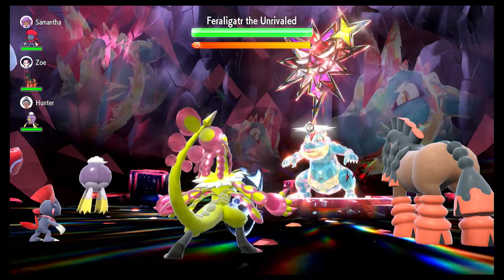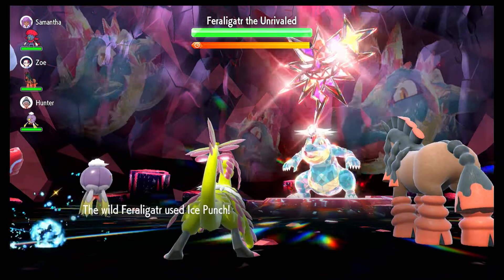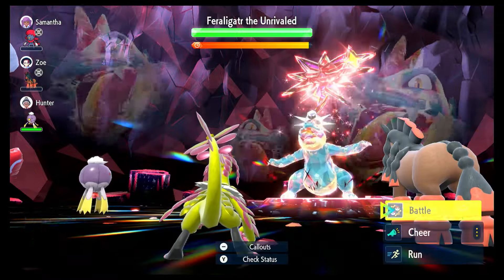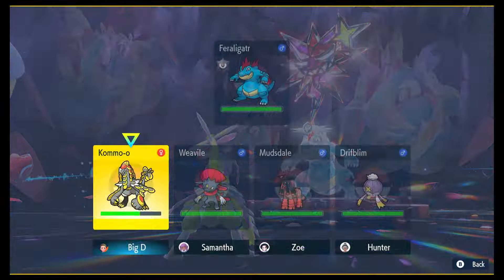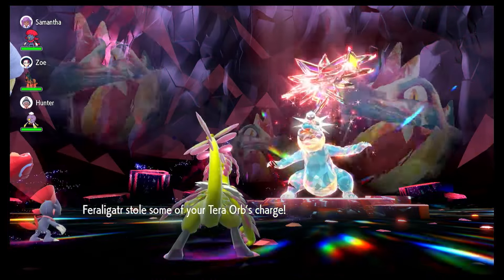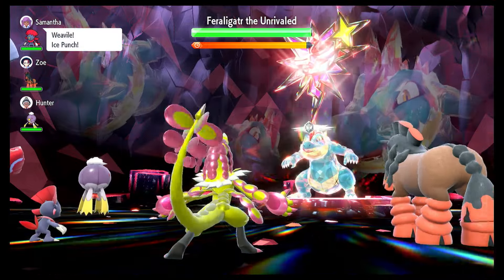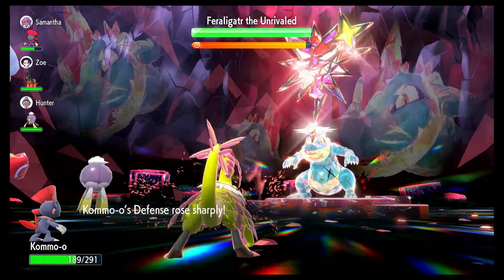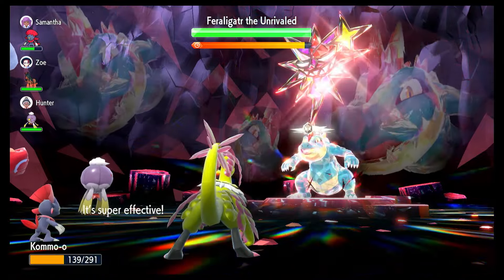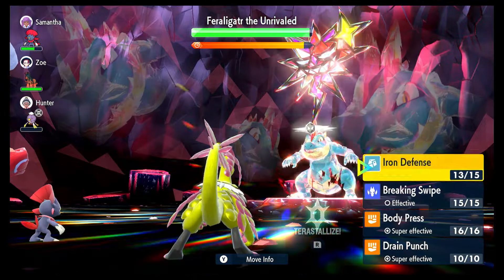You're going to open up with an Iron Defense to match that. This is why you need the Speed boost — without it you won't be able to get this first move off. He'll hit you with Ice Punch, which will take you pretty low. Second Iron Defense puts us at plus four. He is also going to steal our Tera Orb charge, which doesn't matter at this point because we haven't started hitting. We do want to get to plus six before we start doing anything. He's going to hit us with Ice Punch again.